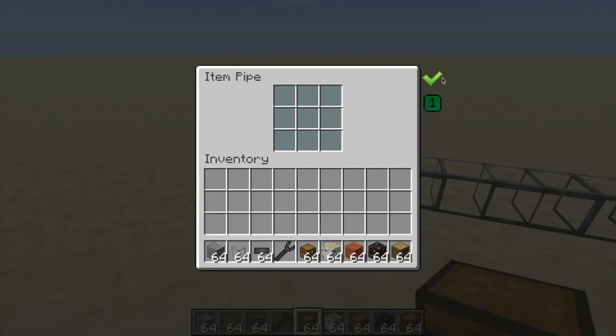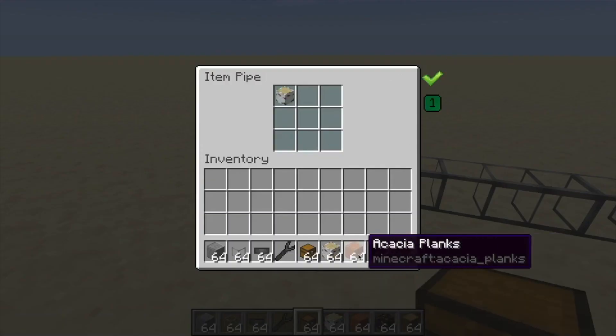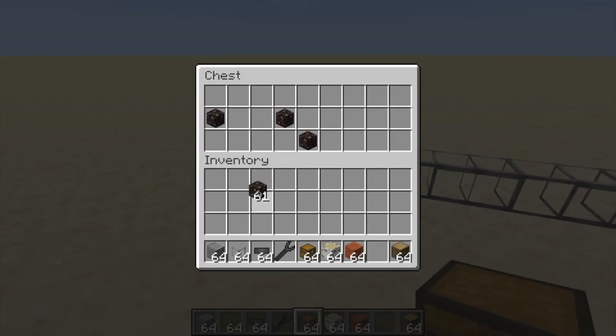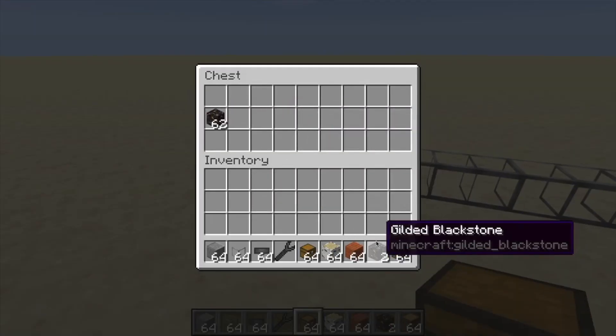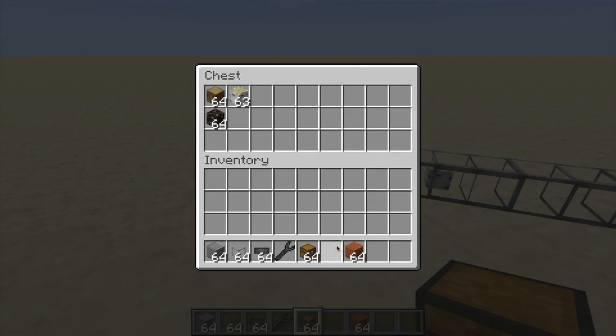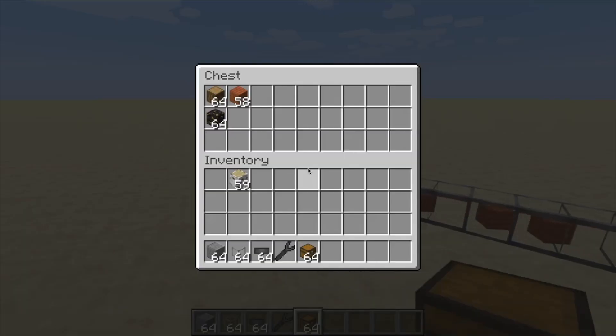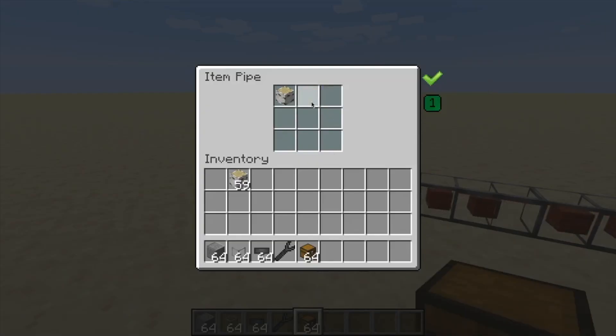Sorting items in vanilla Minecraft is a pain, because with hoppers you have to use a whole comparator setup, have 21 of the item, and it only works for stackable items — it's just annoying. So I've added the ability to set a whitelist and blacklist filter of up to 9 items, so you can allow only 9 items through, or disallow 9 specific items from going through, which can be used for all sorts of easy sorting contraptions.